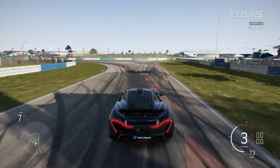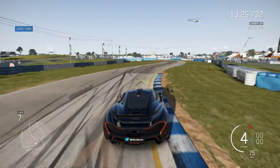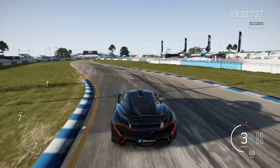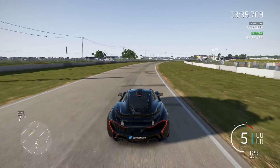Now for the next braking zone — brake early and make sure you hit the inside kerb, then get on the power as early as possible for the quickest run into the next left onto the straight. Get to the outside on entry and try to late apex the corner. Be careful on the throttle as you don't want to unsettle the car, but you need to be as committed as possible to get the best run possible out of the corner.